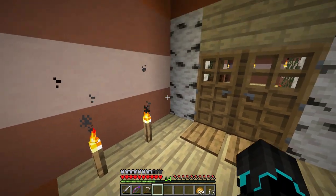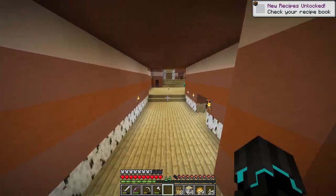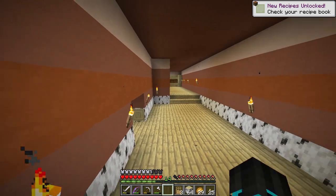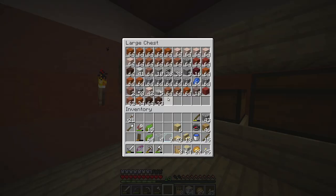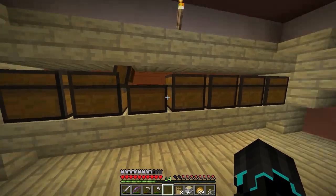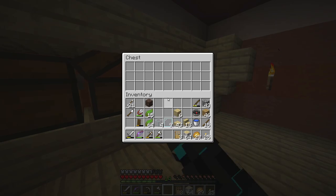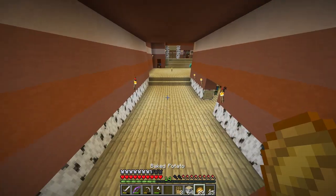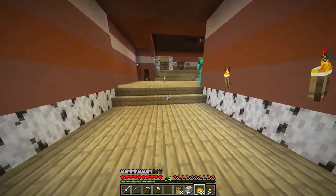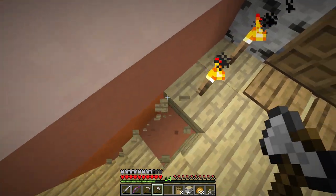We are going to make a water elevator going up. We should be equipped to do this project — wait, we need soul sand and we need magma blocks. We need one soul sand and one magma block, which we don't have. So I will need to go to the Nether and get some stuff, but let's just get started and do that as the last final thing.